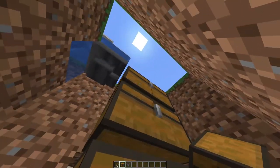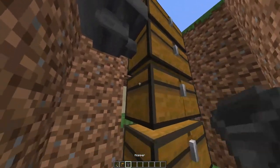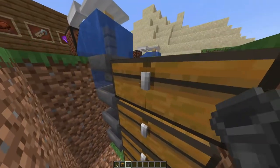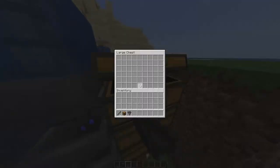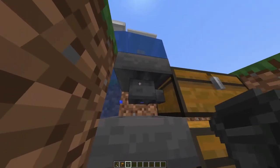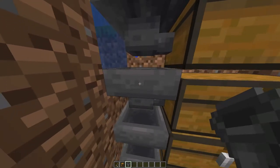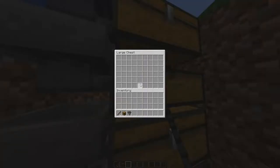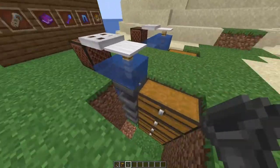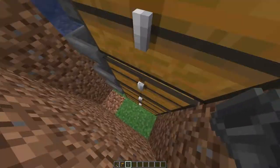So when this chest fills up it doesn't start filling up your inventory. By doing something like this — put a ladder down to it — when this chest fills up along with the hopper in it, items will move down to the next hopper and fill up the next chest, and it'll just keep going until it's filled up every single chest in the row. You can practically do this all the way to bedrock.